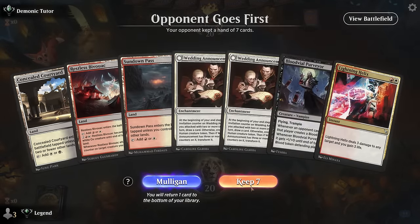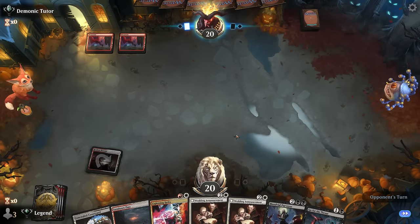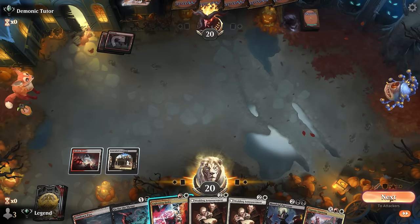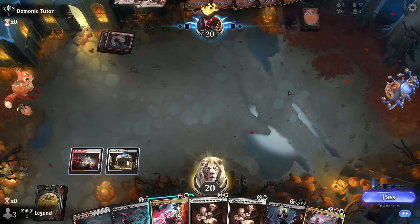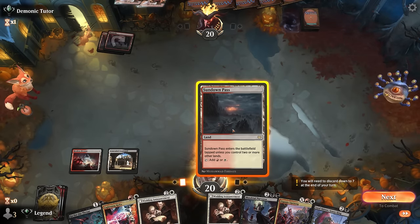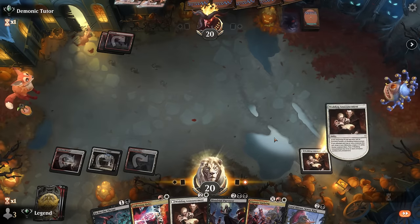We're on the draw with a keeper — a little slow, Wedding Announcements doesn't provide the most immediate impact. But against a grindier deck we're happy to have these, though double Mountain points in a different direction. At least Lightning Helix should be good. Opponent plots the Show-Off already — we've got multiple instant-speed answers. They plot another Show-Off, which is one way to get around instant-speed removal. Now we have to decide if we tap out for Wedding Announcements and potentially take a ton of damage, or keep up removal.